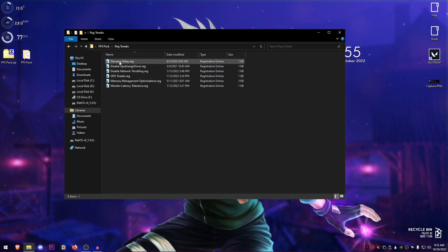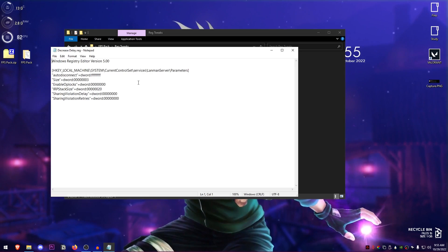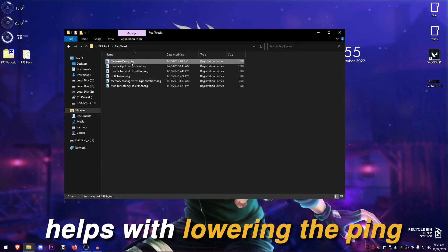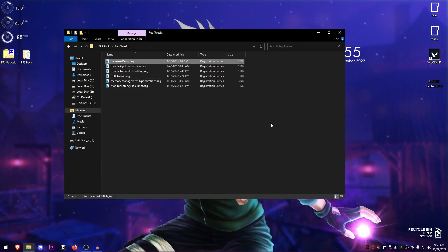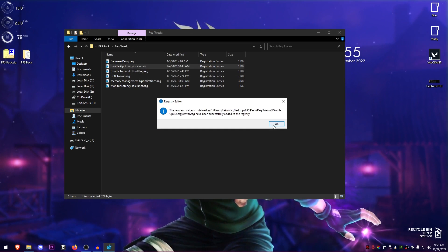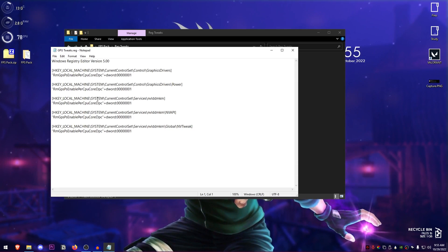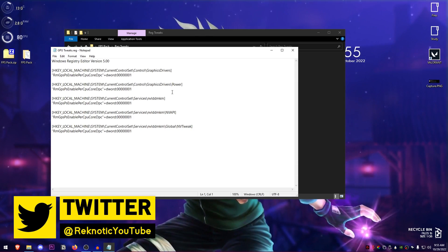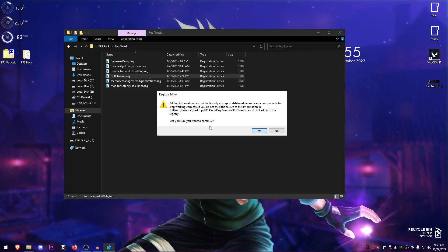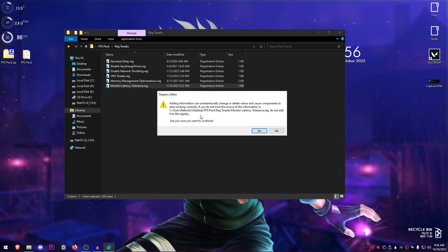Now go back into the pack and open up the registry tweaks. Starting with 'decrease delay' — if you right click and edit it you can see the values being changed; it helps with lowering ping. Double click, hit Yes, hit OK. Then disable GPU energy driver, disable network throttling, and for the GPU tweaks you can view the changes being made — mostly for NVIDIA. Double click, hit Yes, hit OK. Then apply memory management optimizations and monitor latency tolerance the same way.